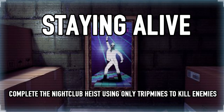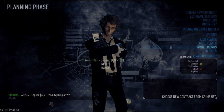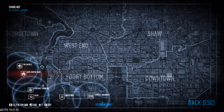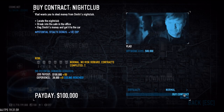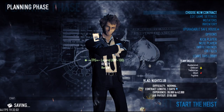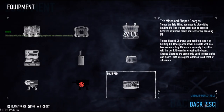Hello everybody, welcome to the video about the Dwarfy Staying Alive achievement. What you have to do is go to the Nightclub and complete it using only tripmines to kill enemies. So what we need is tripmines of course.